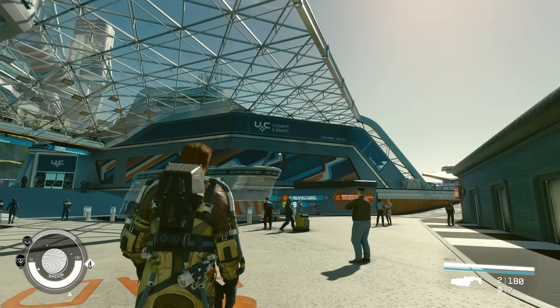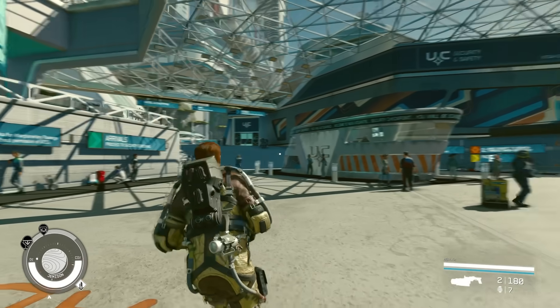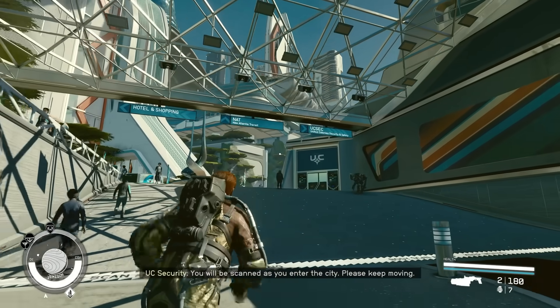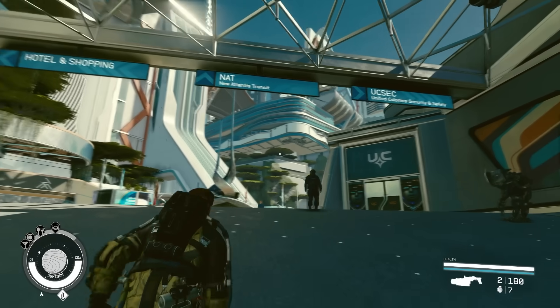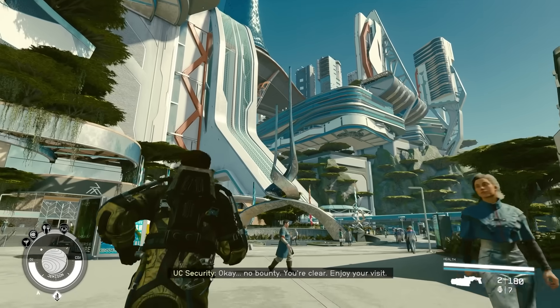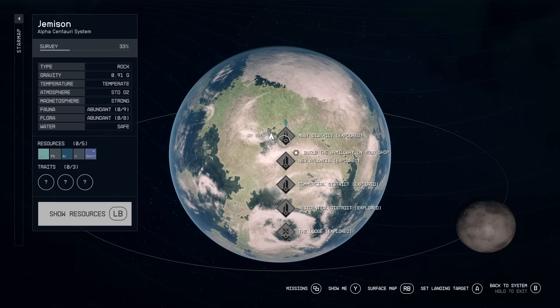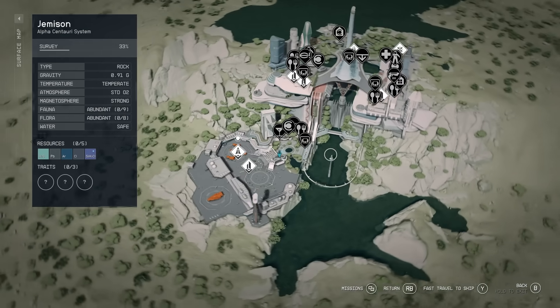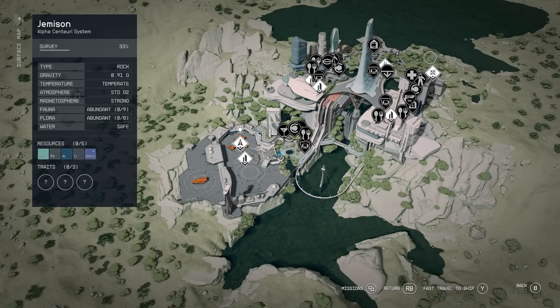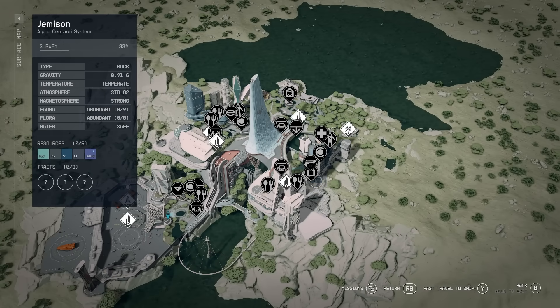I'm starting us out in Jemison in New Atlantis, which is the biggest city in the game. I remember people saying it's kind of ridiculous that you don't have a map to navigate this place because it's pretty big and it's multi-layered — there are many tiers to this place. So now let's take a look at the map. The surface map brings up this view, and now we have all of this stuff rendered out with all of these little icons, which is kind of cool.